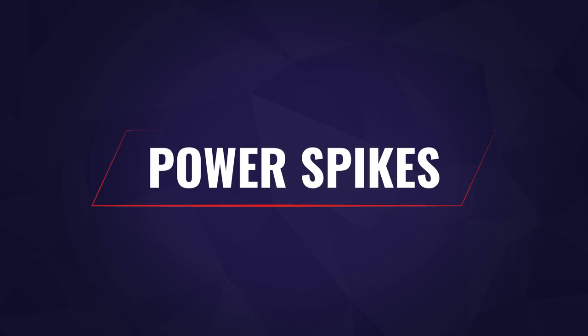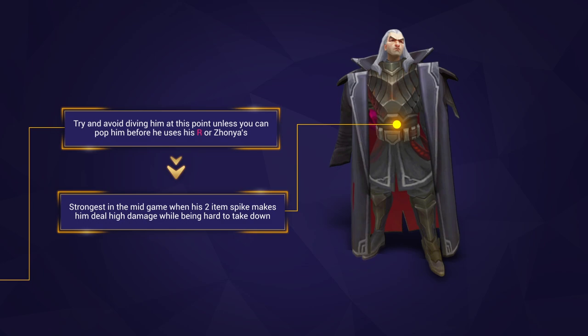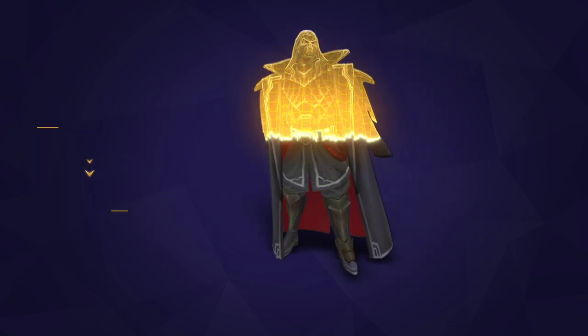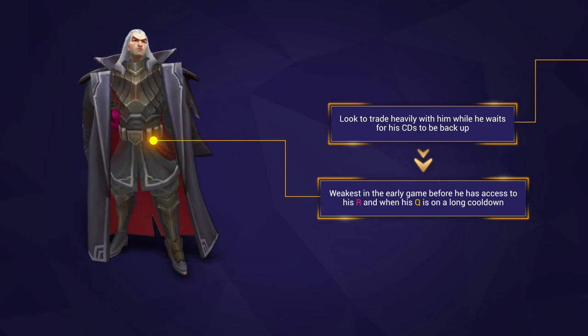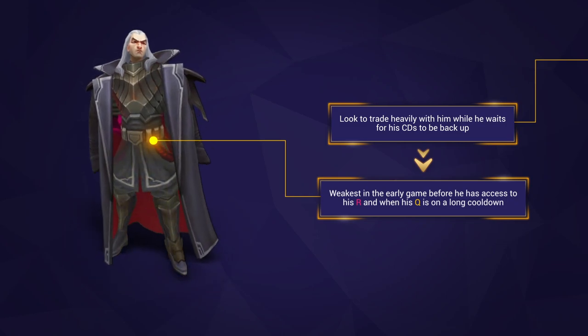It's always good to think about when a champion is strongest or weakest. Swain is strongest in the mid game — on two items he's really hard to deal with and a lot of champions don't have the damage to shred through his extra HP and all the healing he's able to get. Swain is weakest in the early game, specifically before level 6. His Q cooldown is extremely long, so he's not able to contest waves well or trade effectively, and before he has his ultimate he simply doesn't have the damage to 100-to-0 a target.